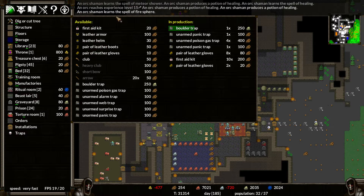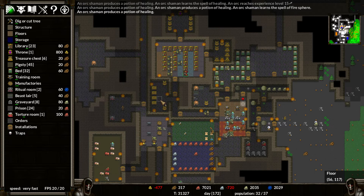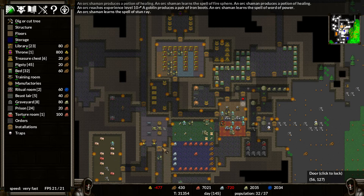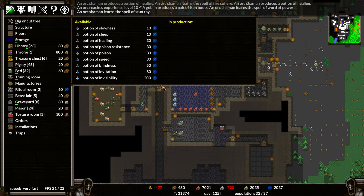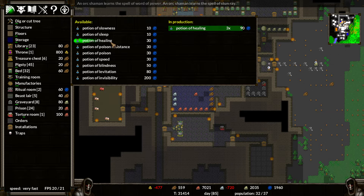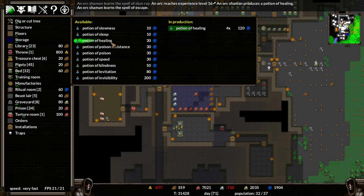Number two is we just sneak in there and kill the Keeper. I believe all we need to do is kill the Keeper. I don't think you have to kill everything in there. I've never really played a campaign game like this before - I've opened it up and messed around a little bit, but I've never actually played a full campaign before.